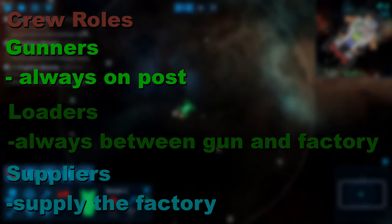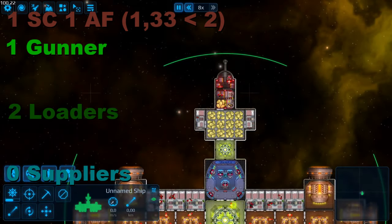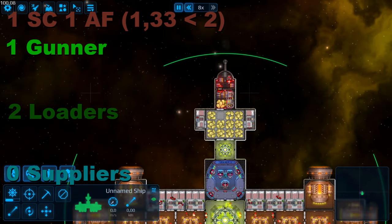With these numbers and crew roles, we can start to make a few designs. The standard cannon uses 1.33 shells per second, which means that 1 ammo factory is sufficient. We will use 3 crew members: 1 gunner and 2 loaders. This is the only design on the list that needs no suppliers at all — it just doesn't consume enough ammo on its own to stress anybody. On average, we have 334 DPS per crew member.